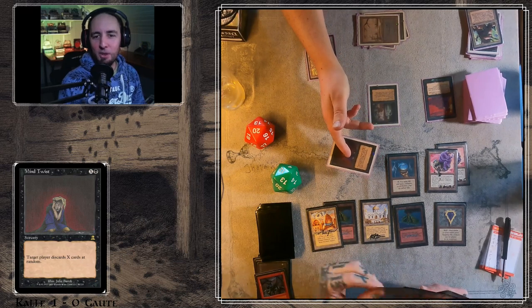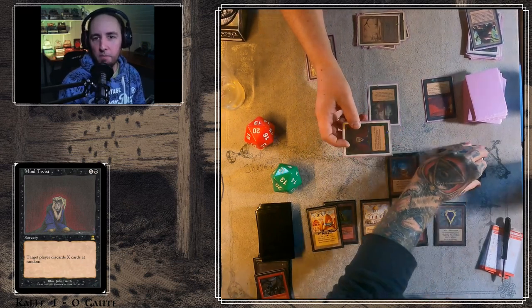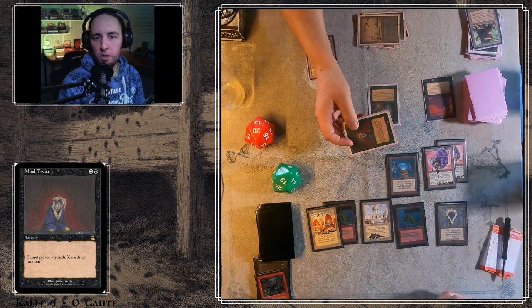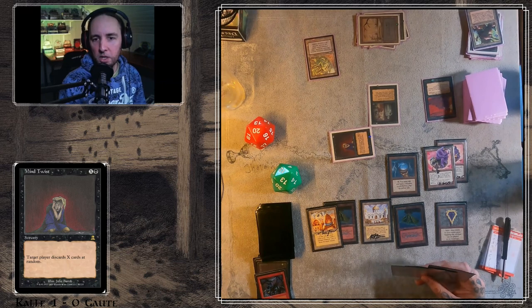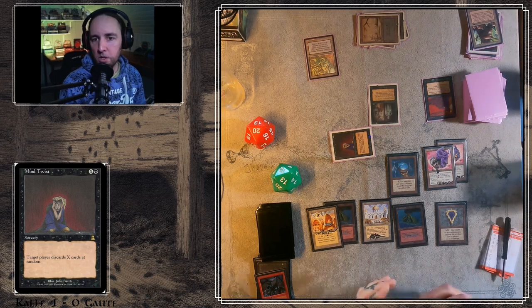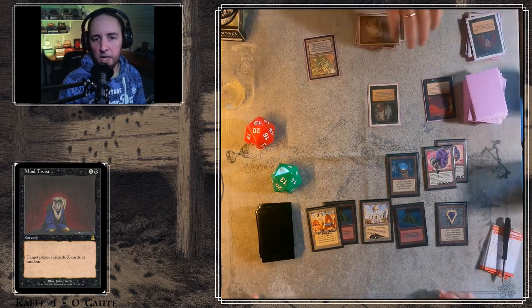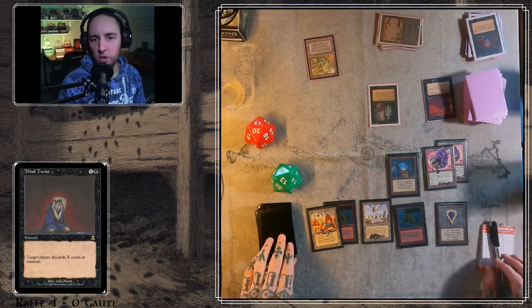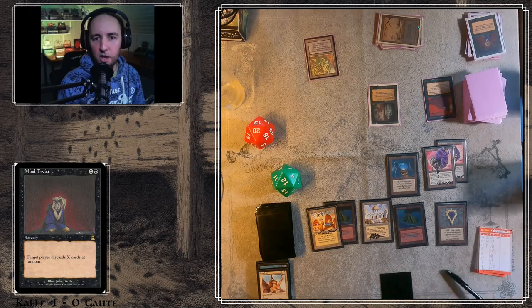A Mind Twist — oh, that's huge! Is there a Counterspell or anything? It looks like he's thinking about casting something — is there some burn cards perhaps? There was a Psionic Blast, but he didn't want to cast it. Serra Angel, Balance — a lot of good stuff.